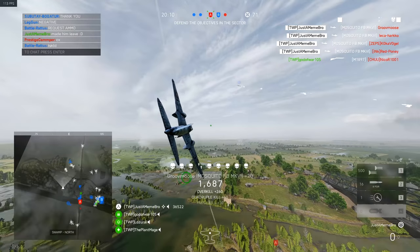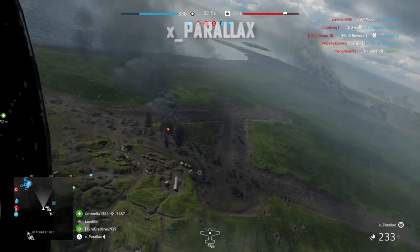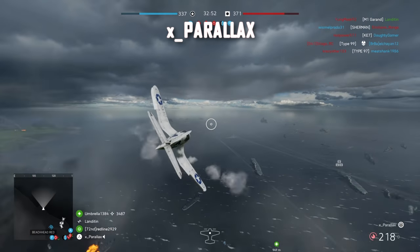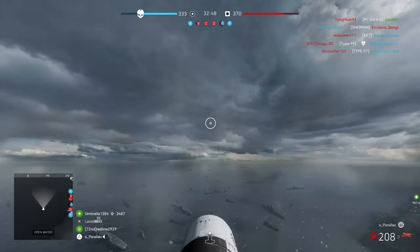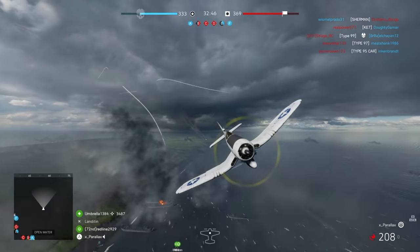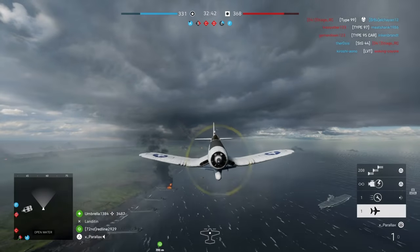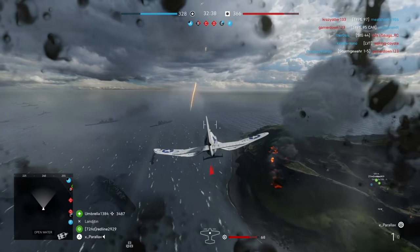Plain gameplay in Battlefield 5 leaves a lot to be desired — not everyone loves it and it's quite frustrating to combat as an infantry player. However, we cannot take anything away from that bathtub bomb. Moving on to something more skillful and epic: it's Parallax, flying in the Corsair with a glide bomb underneath, being pursued by an enemy aircraft. Watch what happens next.